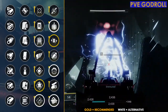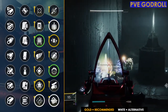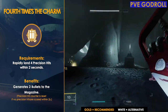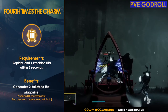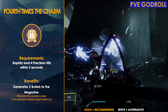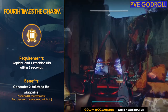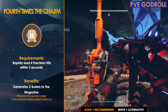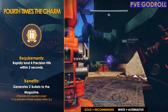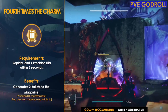Another great option to consider is Fourth Times the Charm, which pairs really well with Focused Fury in column four. Just by landing four precision hits within two seconds you generate two bullets back into your magazine. The base magazine is 16, so if you land every shot as a precision hit you get eight bullets back — almost like having 24 bullets — and pairing this with Focused Fury means you're constantly refreshing that 20% extra damage.